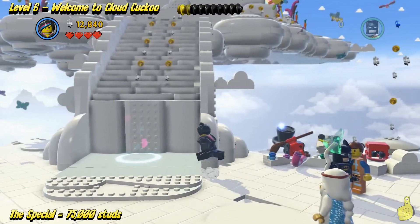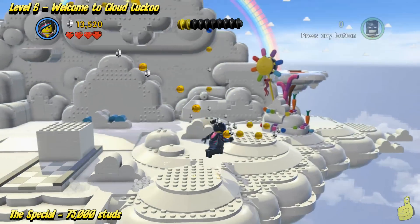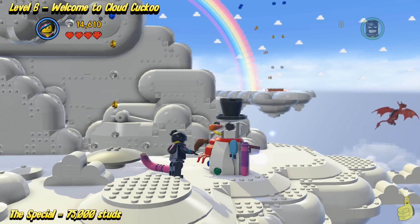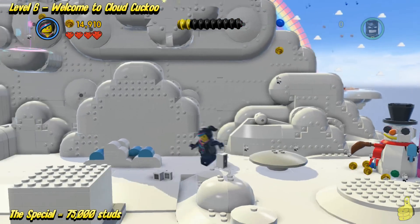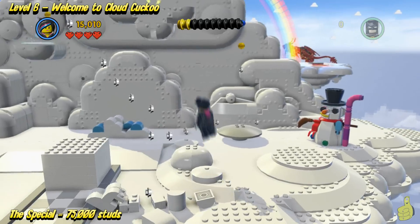Switch on over to Wild Style and go to the Flower Power area — I still call it Flower Power because it kind of reminds me of the old Pirates of the Caribbean. All right, so there's one of the three snowmen that you can build. That is another gold instruction manual, so watch out for that.